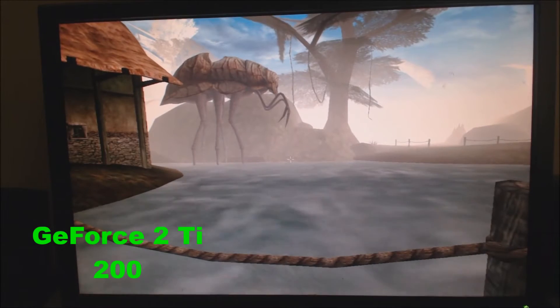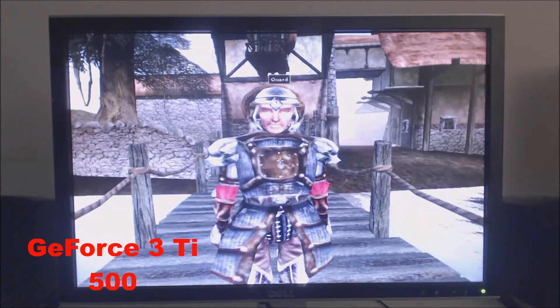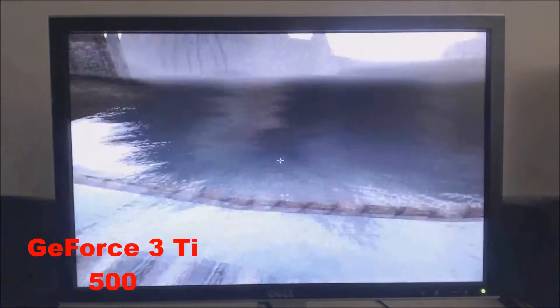Nvidia's definition of a pixel shader is a graphics function that calculates effects on a per-pixel basis, so you can have different pixels rendered, lit, shaded, and colored for each frame, making the graphics look a lot more realistic. There was a primitive version of the pixel shader launched with the GeForce 2 GTS called the Nvidia Shading Rasterizer, but it was used in very few games.